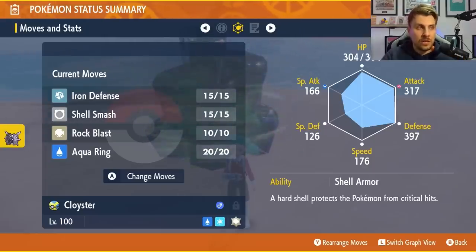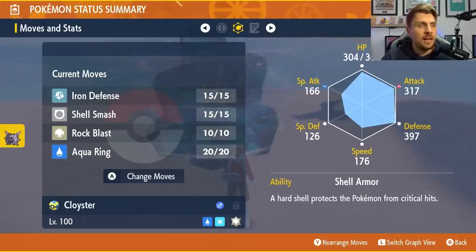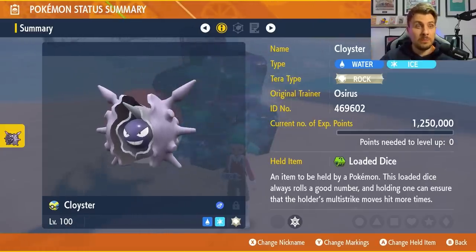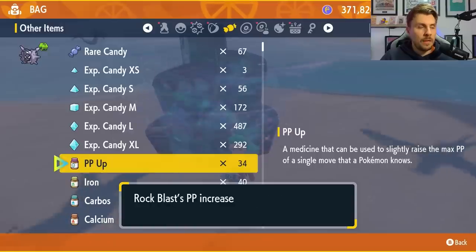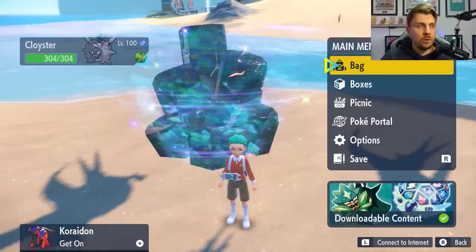The moveset for this Cloyster is: Iron Defense to boost defenses, Shell Smash to boost attack, Rock Blast as the main attacking option, and Aqua Ring. HP and Attack are the EV investment stats with 252 in each, and the rest dumped into Defense with an Adamant nature. The held item is Loaded Dice, which increases the chances of multi-hit moves hitting more times — so Rock Blast, which hits between two and five times, will more often hit five times. It's also advisable to PP Max your Rock Blast before going into the raid, since you'll need all the PP for this battle.